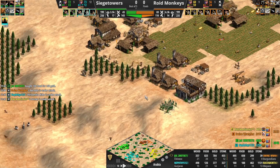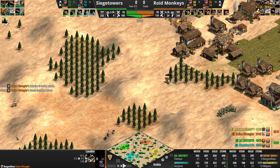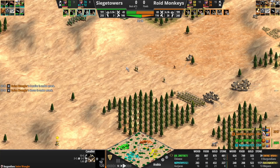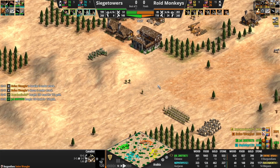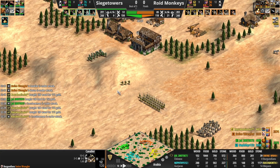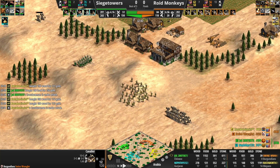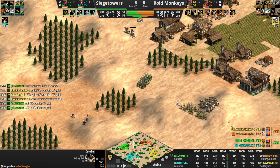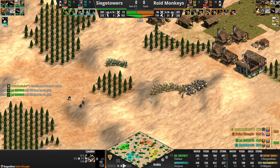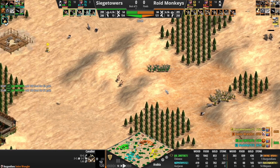One thing that's gone so well for Siege Towers — despite the fact that they've had smaller military numbers for this entire game — is that they have been the ones for the most part applying the pressure in Castle Age. They've just kept this large army of Rasta's running back and forth between his base and Swine Wrangler's base, so Roid Monkeys haven't really been able to make any use of that military advantage. Their window could start closing here, and the eco lead continues to bloom.